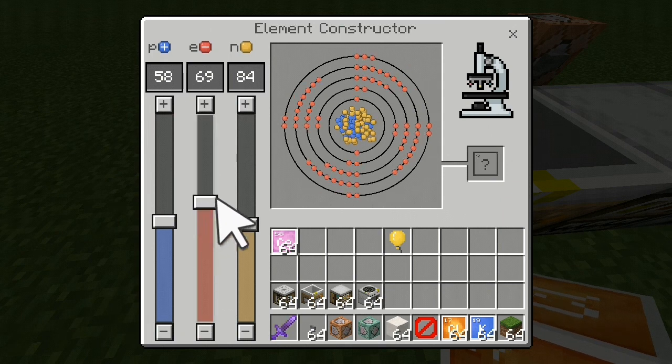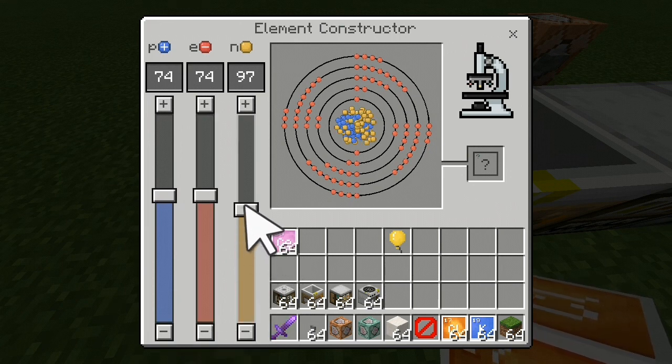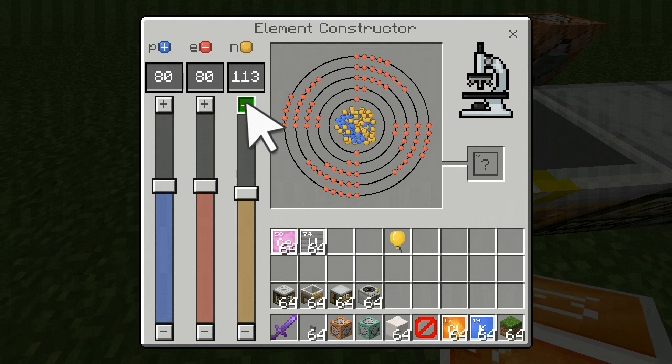And then you have element 74, which is tungsten, at around 109 neutrons. And then finally, a very easy one is element 80, mercury, which is around 119 or 116 neutrons.